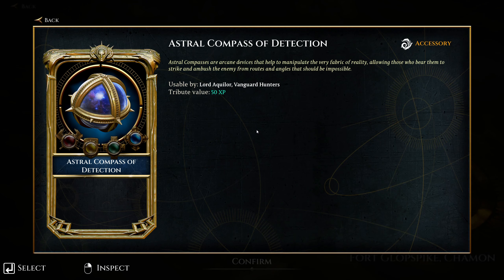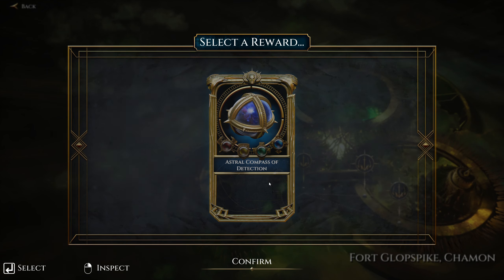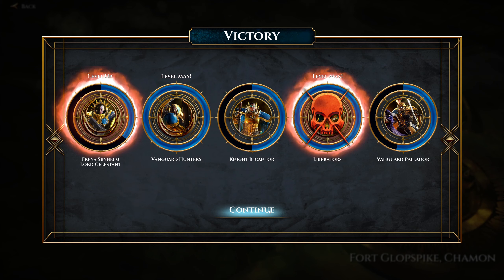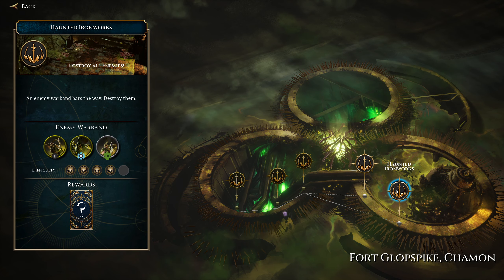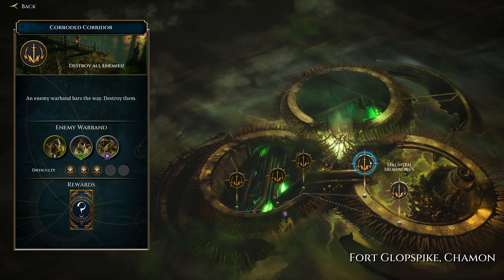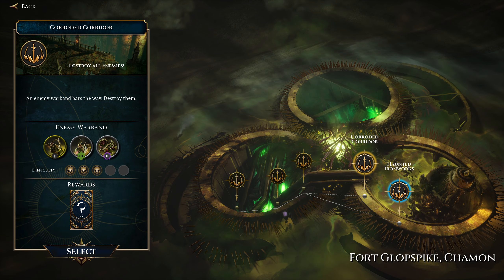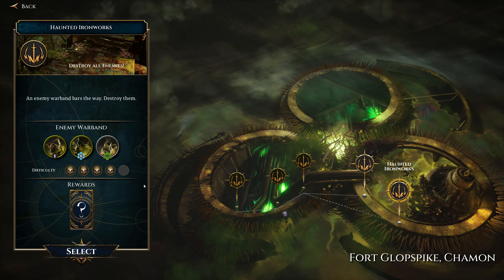Astral Compass of Detection — astral compasses are arcane devices that help to manipulate the very fabric of reality, allowing those who bear them to strike and ambush the enemy from routes and angles that should be impossible. It's an accessory and I can put it on my Vanguard Hunters, which is fun — I'll bring it along even though I don't really understand it. Max level for my Liberators, so I get an extra skill, though I don't have any more skills to equip them. Interesting — it seems that levelling up doesn't tell the whole story. The levels seem to have their own iconography, which makes me wonder if those particular frames on their level icon hint at how they've been upgraded and what skills they carry.